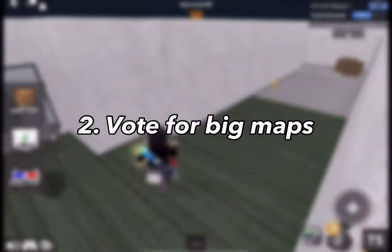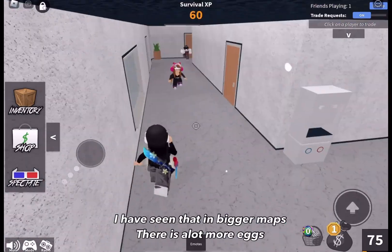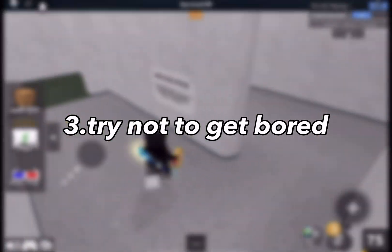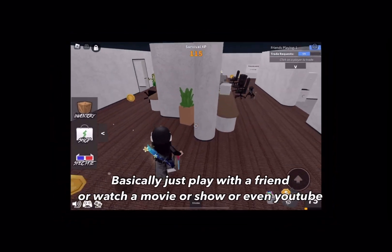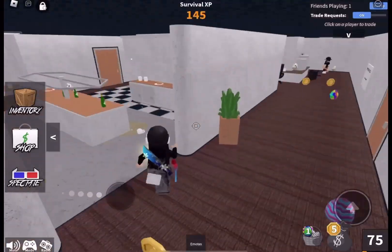Moving on to the next tip — tip number two: vote for big maps. I have seen that bigger maps give a lot more. The next tip is more of advice: tip number three, basically just play with a friend or watch a movie, show, or YouTube while grinding in big servers for a better score and more chances of rare eggs.